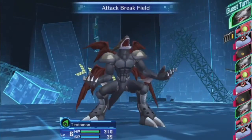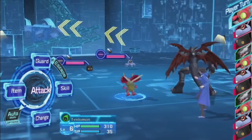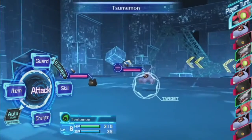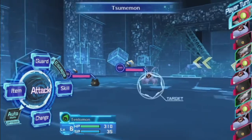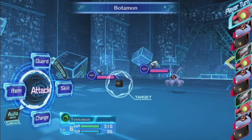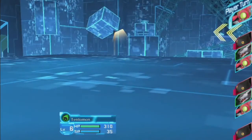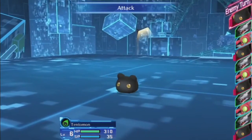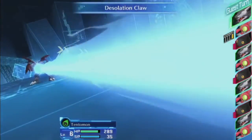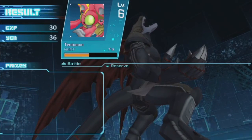We meet our first two Digimon. As in Cyber Sleuth, any new types of enemies we meet we'll encounter for the first time here, and usually won't see them again unless they're with another new enemy. We've got a Sumamon and a Botamon. Ooh, Desolation Claw — that poor little Botamon. 423 damage — that's an ultimate hitting a baby. So this results screen, sometimes I won't speak over those, we'll just go right along.